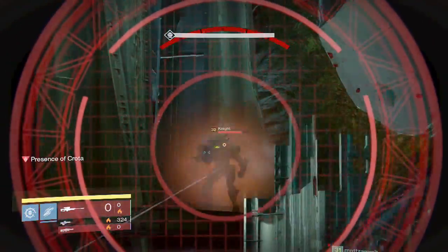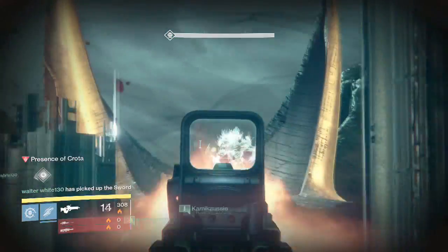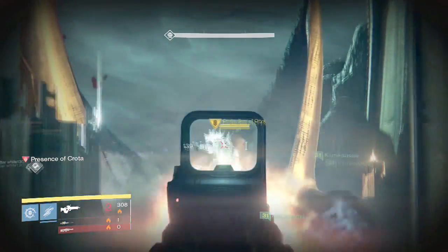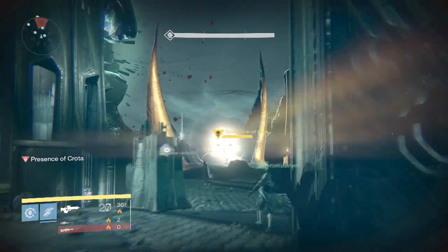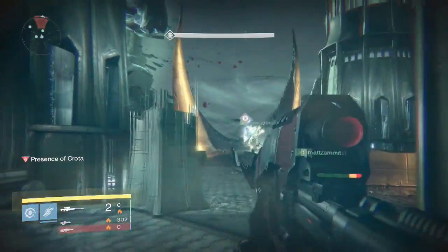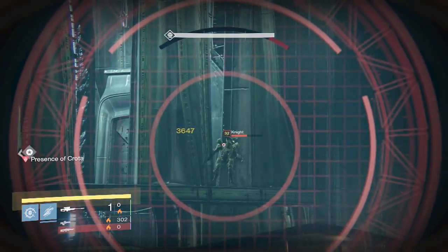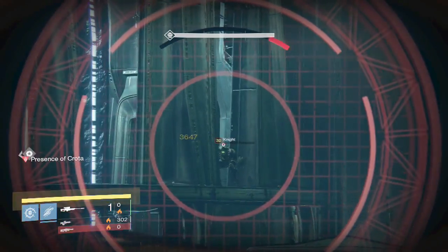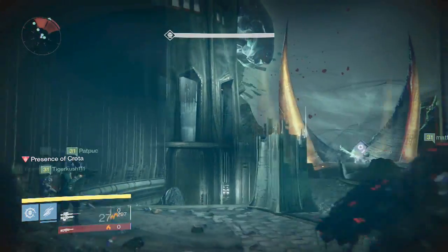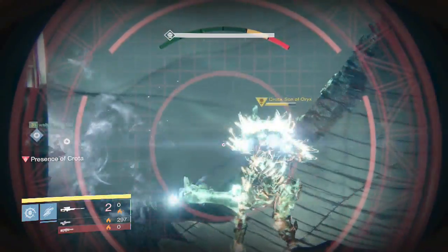There will also be ogres and I'll be showing you how to get past those too — snipers are very handy for that as well. Another reason to take out the boomers is because it protects the relic holder. The person with the relic won't be protected and won't really be able to hide if the boomers are alive. The relic holder is the most important job in fighting Crota because it's the only way to kill him, so you need to protect the relic holder while taking out enemies.